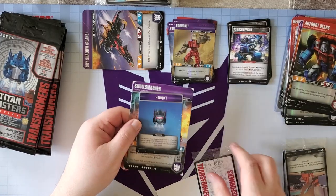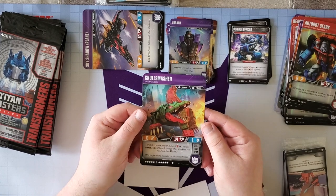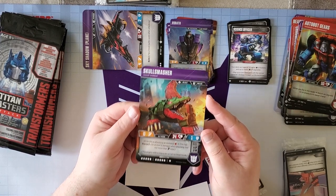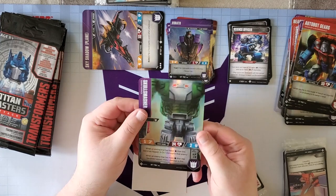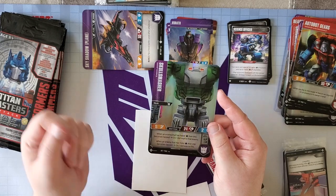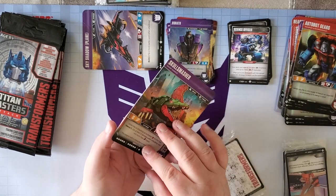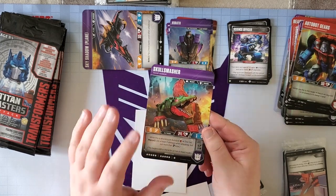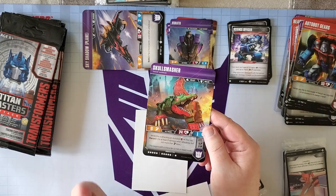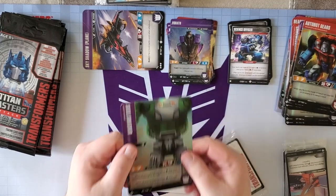We've got Skull Smasher — he's an 11-star melee beast. When this is attacking an Autobot, he has Pierce 3. When an enemy with fewer stars becomes tapped, do damage to it; when an enemy with more stars becomes tapped, do damage. So he's pretty much just a raging beast. I've seen people put Ominous's head on him, which gives another Pierce, to push his Pierce way up super high.